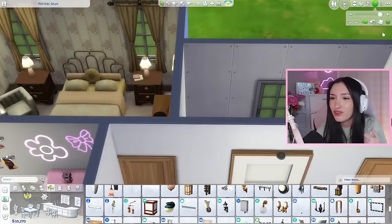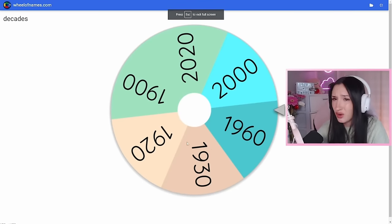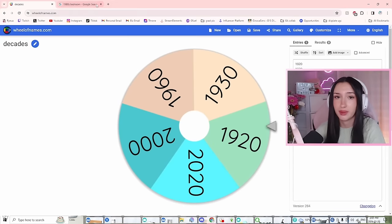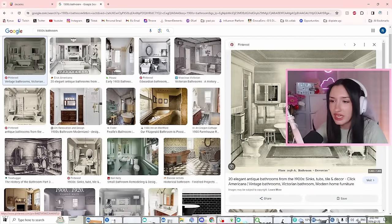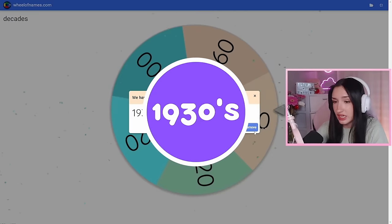Moving on to our last and final room, which is going to be our main bathroom. Let's hopefully get a decent one. The 1900s — all the bathrooms in this place probably barely function. I might re-spin because this bathroom looks literally exactly the same as the one we just did. So I'm gonna give us another spin. The 1930s.